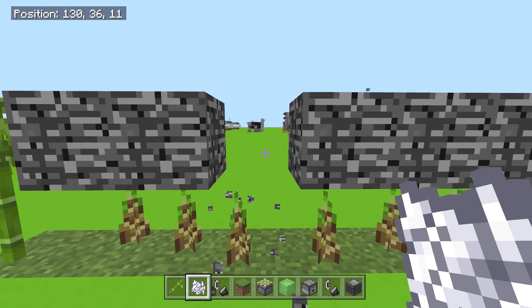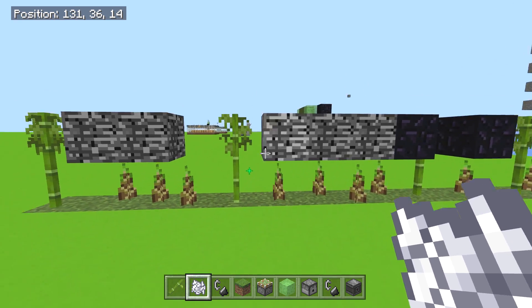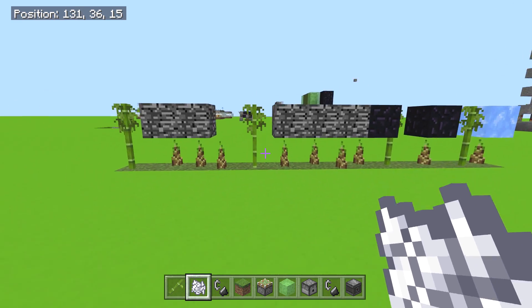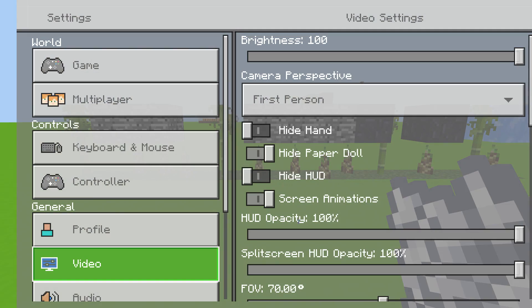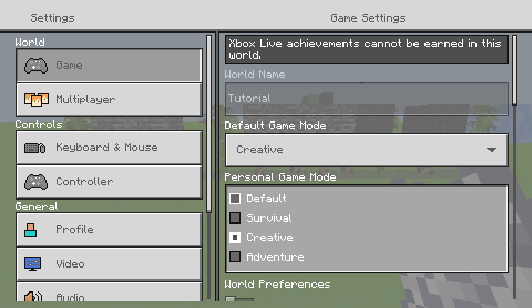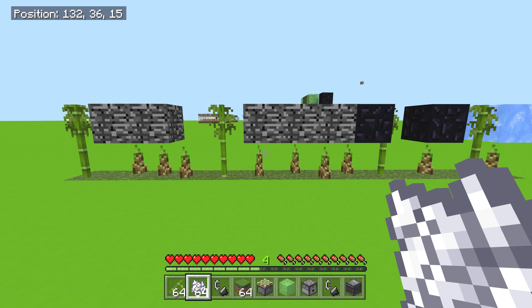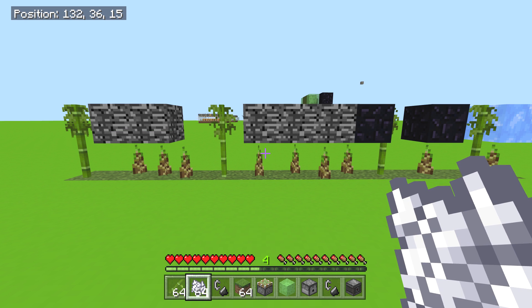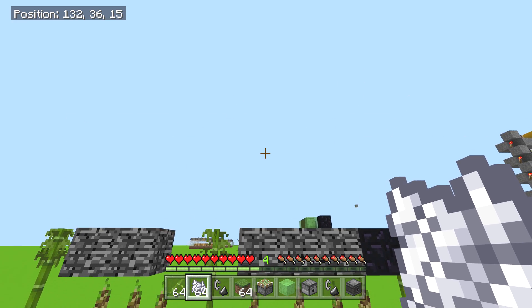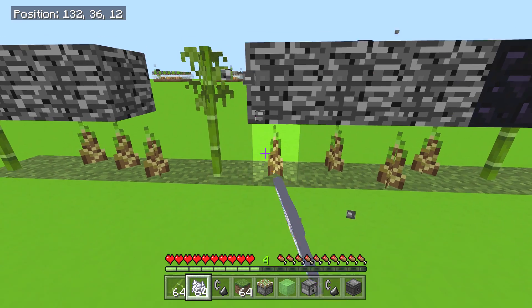As you can see we can bust right through this block here. If we were on survival you would not be able to break through this, so let me actually switch to survival right now and show you. In the last video I had to break bedrock with this huge machine — like 10 pistons and all this stuff just to do one, and you had to be above by just one. But as you can see you can't break bedrock no matter what you do on survival normally.